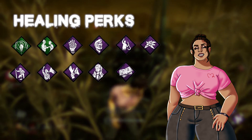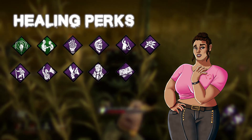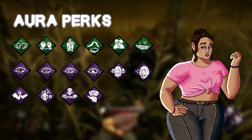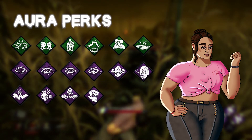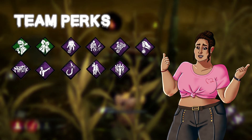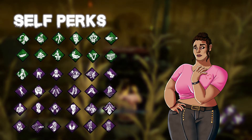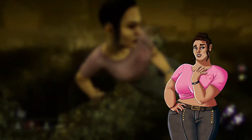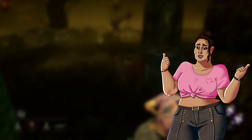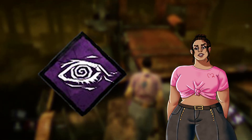Healing perks have some kind of effect on healing — some allow you to heal yourself, others allow you to heal your teammates faster. I recommend bringing one perk that allows you to heal on your own in the event that your teammates are incapacitated. Aura perks reveal the auras or locations of other players or things on the map — some show you where the killer is, others show you where generators are. Team perks affect the well-being of your team but do not necessarily give yourself any personal benefits. Self perks grant yourself any number of benefits but do not necessarily do anything for your teammates. Not all perks are created equal — some will save your life and win the game for you, while others will do absolutely nothing for you.